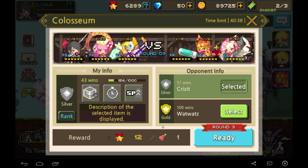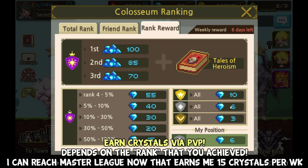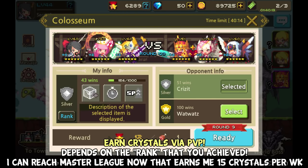The other way to get crystals is through PVP. In the Colosseum, the Master League rank reward is 15 gems. I've been getting into Master League for 3 weeks in a row and I've saved up 50 crystals. You really don't need to spend anything — I have not spent a single cent trying to get my characters up.